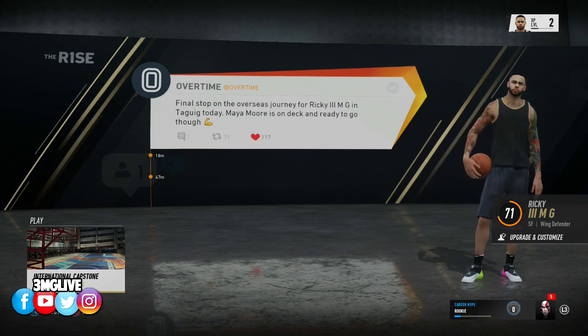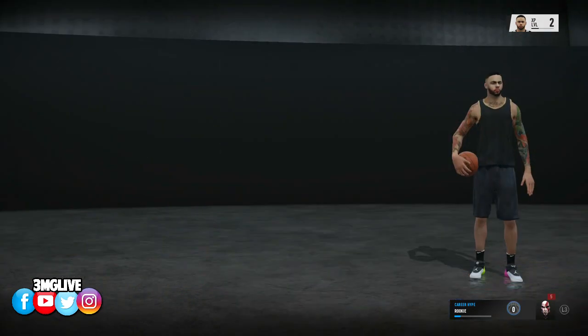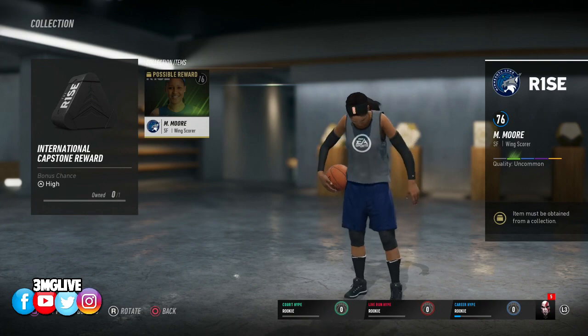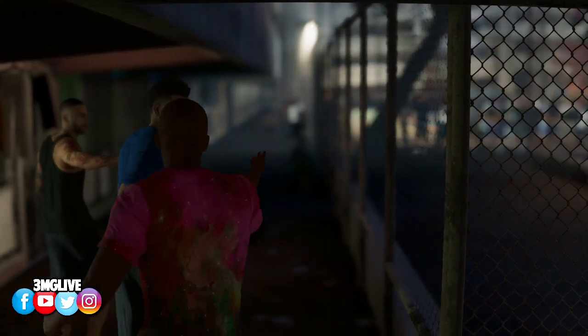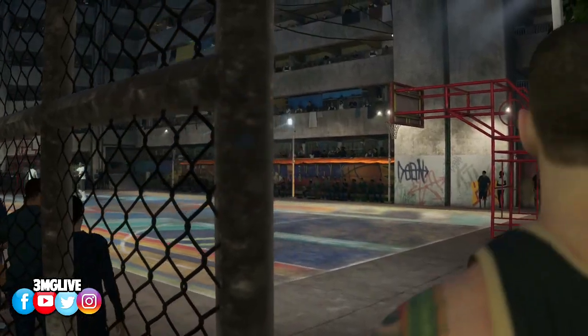Let's get it — NBA Live 19! International Capstone. It says this trip is about to end in a big way. Maya Moore has been doing work in this area this off-season, but now she wants to lace up. If there's talk about 'The One,' it's for real. This match is up to 21, full court 3v3 — win the game, earn four points, and you get some bonuses. The reward for winning this match is her — she's an overall 76. Alright, let's go ahead and complete this.